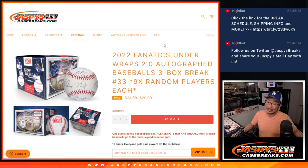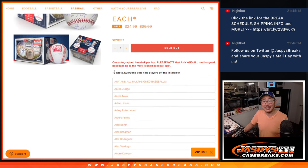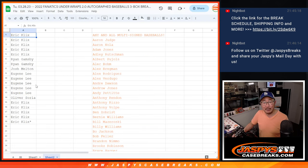Hi everyone, Joe for Jazby's CaseBreaks.com. Another game of Who Am I coming at you. Three box number 33. Fanatics underwrapped autographed — not sure what that means. One spot gets you nine. It's a 19-spot break. One person is going to get that any and all multi-autographed spot. Big thanks to this group for making it happen.